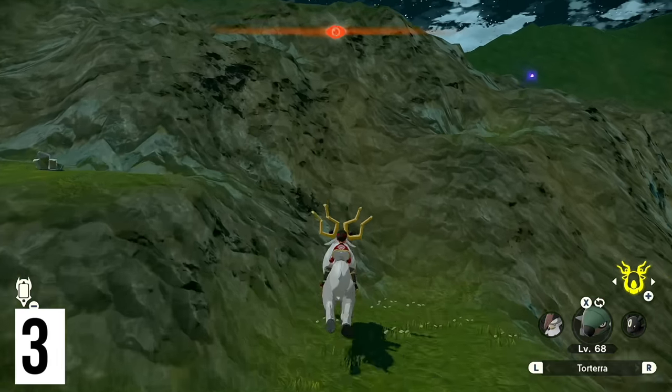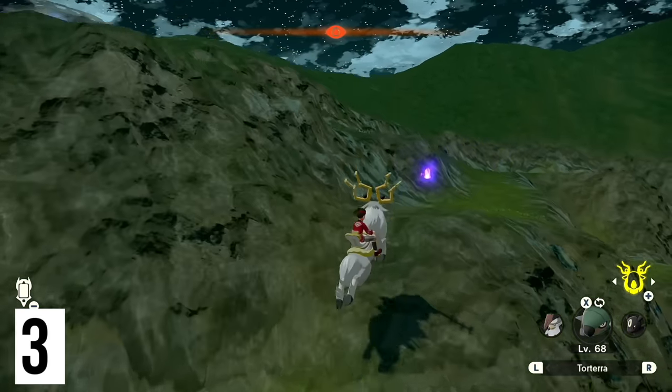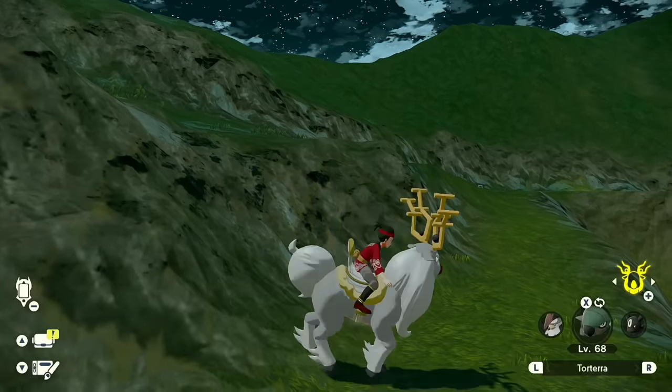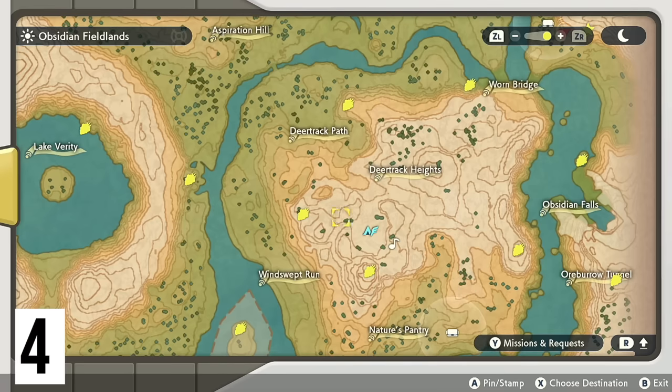If you look up at Grueling Grove, there are a variety of large cliffs you can scale fairly easily with Wyrdeer — and yep, there we go. I'm going to save this mainland area for last, so now I want to head down the left-hand side.